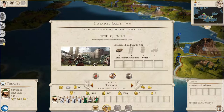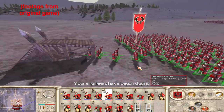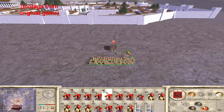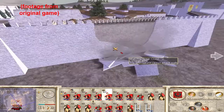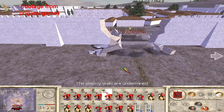When you besiege another settlement in an attempt to capture it, this is the screen that comes up. From here you're able to build siege equipment such as battering rams, ladders, siege towers, and sap points. Sap points basically allow your units to go near the wall with siege equipment that's protected from enemy fire, and they're literally able to undermine the wall. Note that you're only going to be able to build certain kinds of siege equipment against certain types of settlements — for example, you can't build siege towers, ladders, or sap points against regular old towns.